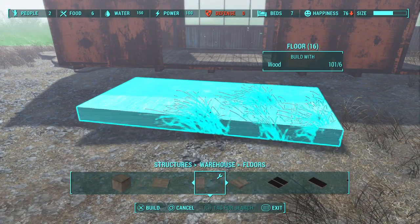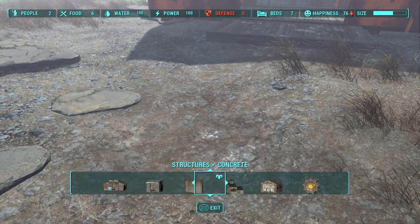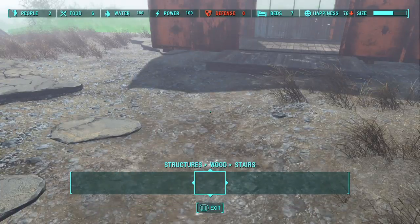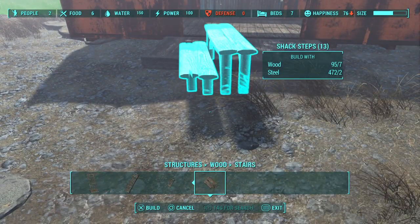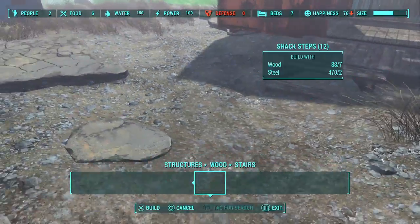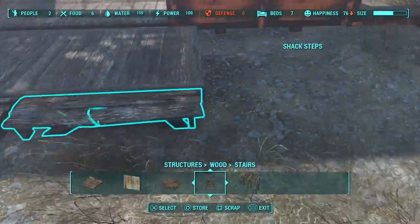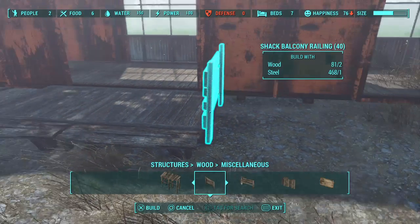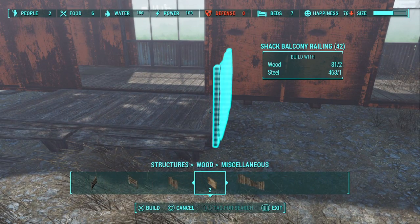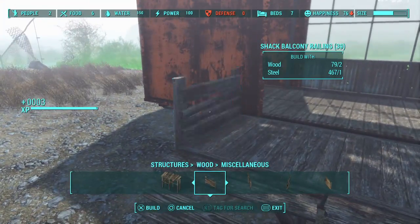Next you want to go to flooring and get one of these. Then go to the wood section and get stairs. You could pick the concrete stairs too if you'd like those, but I feel like wood matches better.